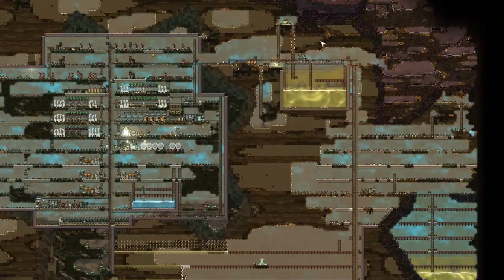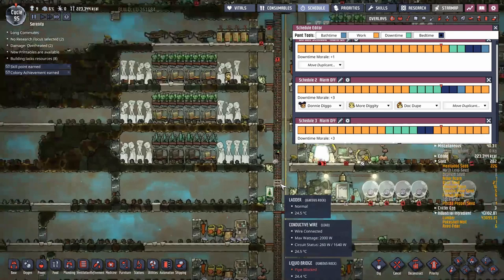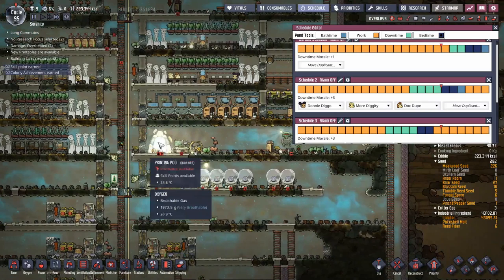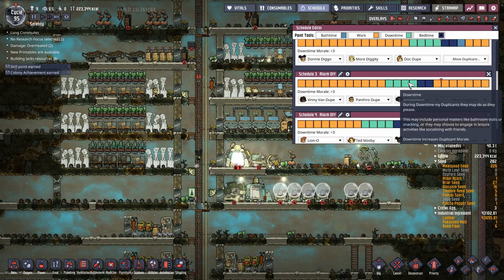The most downtime I've ever given duplicants is four slots, but how much you give depends on base size, how far duplicants are working, and what infrastructure you have - fire poles, transport tubes, plastic ladders, and duplicant athletics all affect travel time. Early game you'll only need two slots; as you expand beyond your core biome, go up to three; beyond neighboring biomes, four. Once tech and athletics improve, four slots is enough for everyone to eat, use bathrooms, and even enjoy a jukebox.